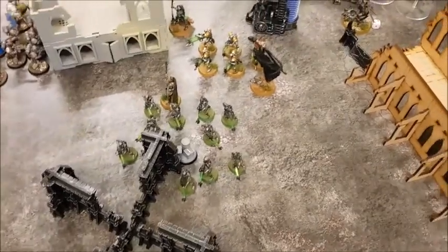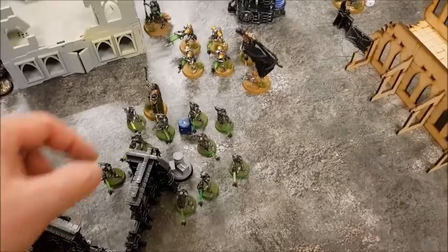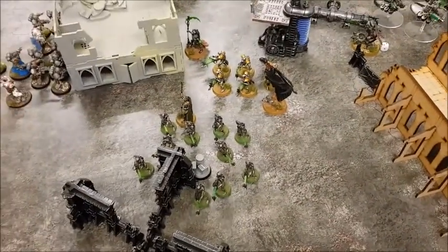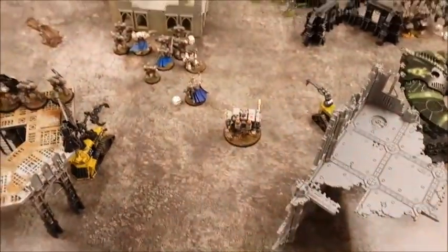Katana powers phase: rolling Anti-Matter Meteor — roll a d6 and we get a one. The power doesn't go off. End of Katana powers phase, into shooting.